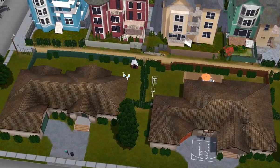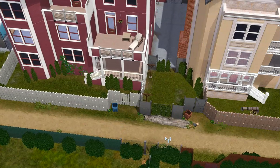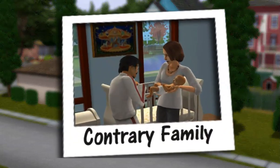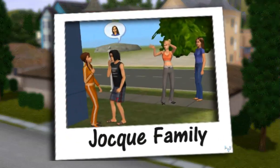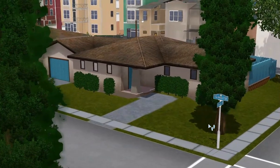The houses — let's start with this one. We're going to have the Contrary family from Desiderata Valley. Next door will be the Jock family, also from Desiderata Valley — the two families are friends, that's why I have them next door to each other. Then this one is going to be empty — maybe not a starter home, I don't know.